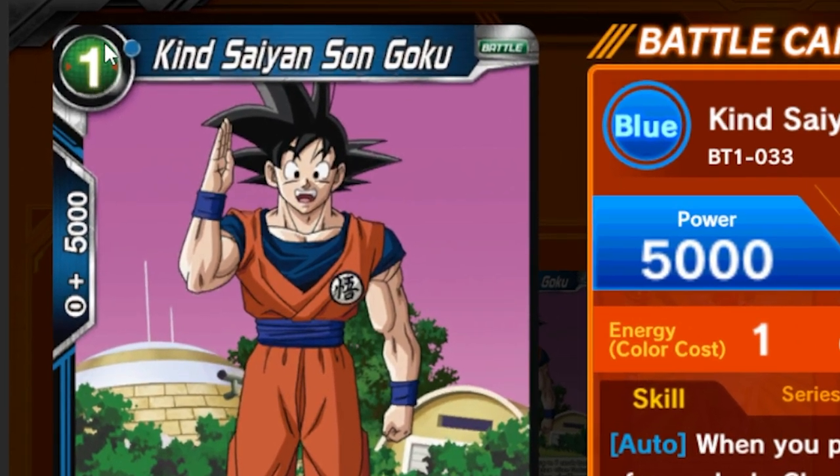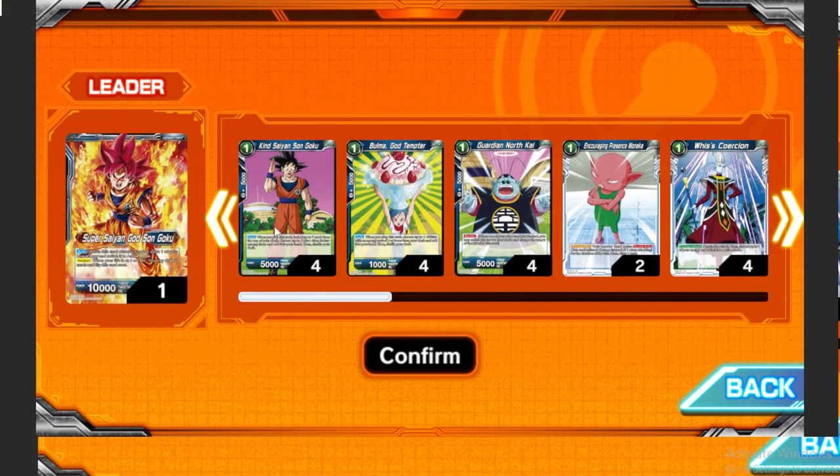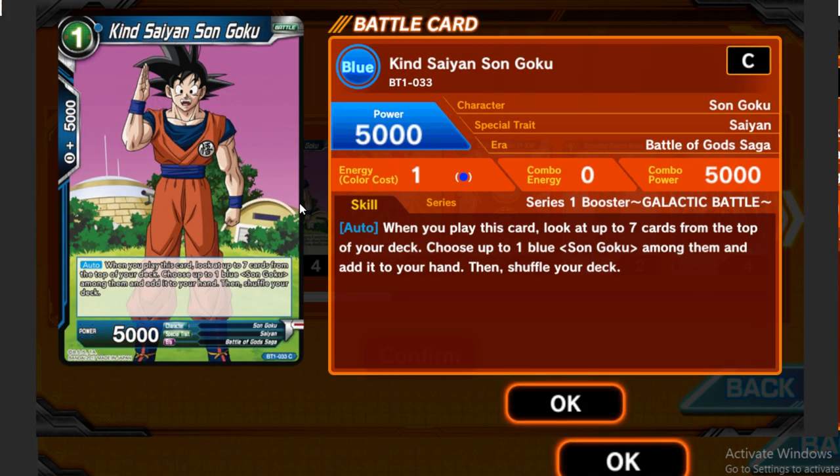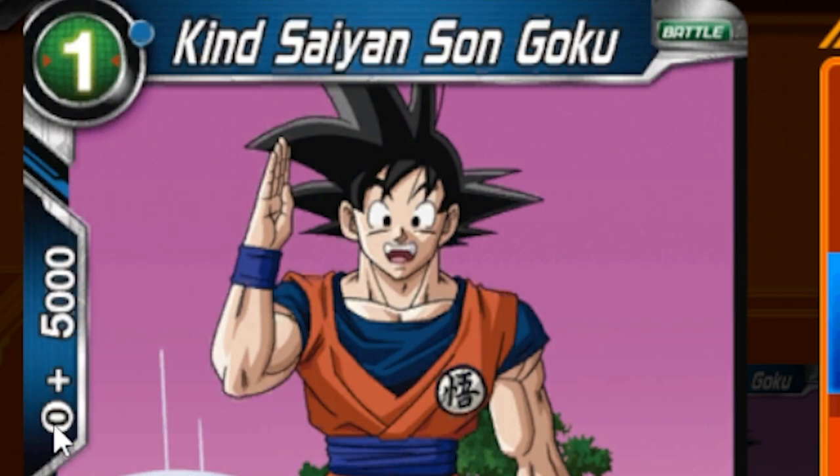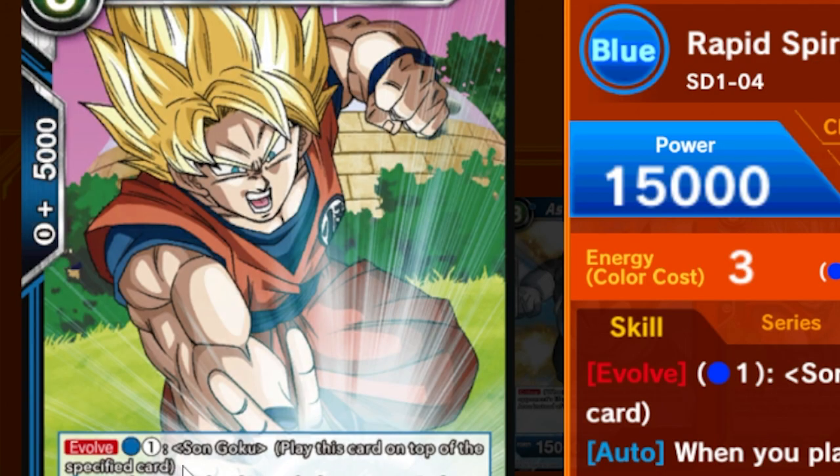Now let's look at what actually goes into a single Dragon Ball Super card. At the very top is the energy cost — the number tells you how much energy you have to pay to play the card. The color, like blue, tells you what color energy you need. In Dragon Ball Super, any card in your deck can be used as energy, similar to Magic: the Gathering. The color of the card is coded by the color in the bottom section near the card ID number.